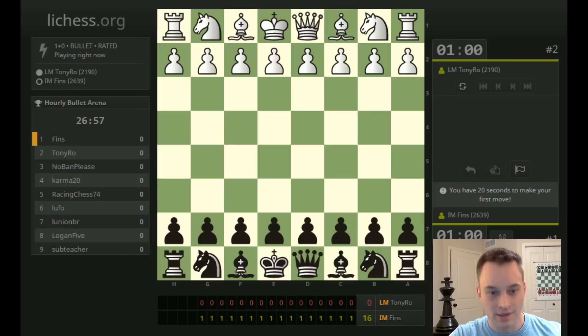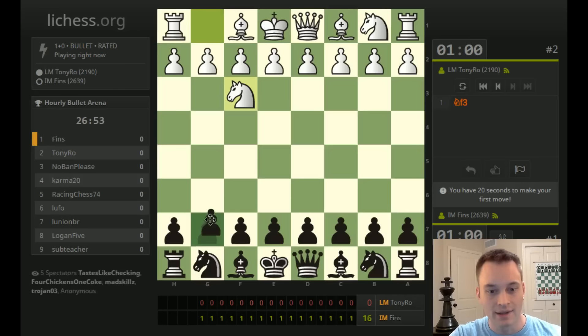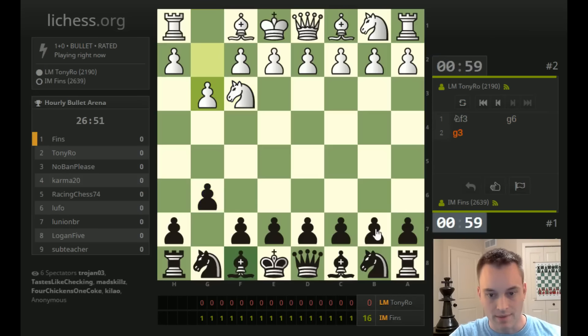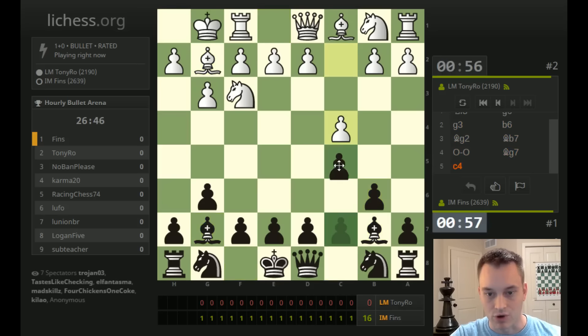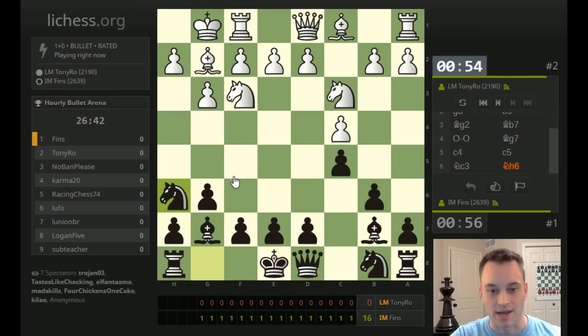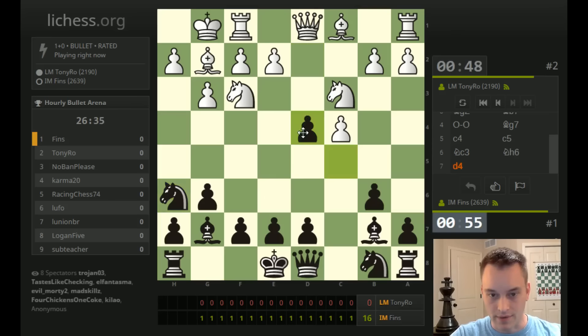Mr. Tony Rowe is the second-seeded player, and we are playing Tony in the first game. I've got black. Let's play g6, move one — maybe mix it up. Let's do a double fianchetto. Put the bishop on b7 against Mr. Rowe. I'm going to play knight h6 and maybe try to direct this knight towards f5 to control the d4 square. It's an unusual line. Maybe I can get Tony to think in the opening. Seems like he is at the moment.